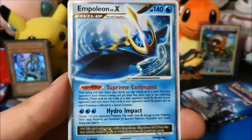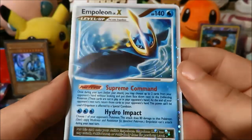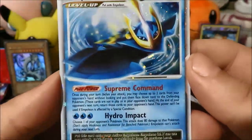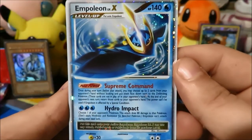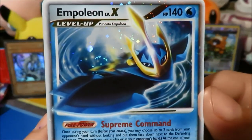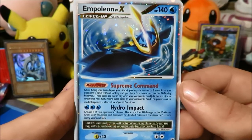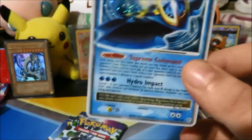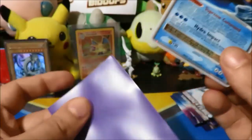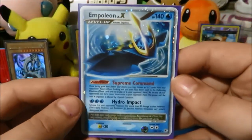Three more packs to go. I don't think these packs are weighed because we did pull pretty good stuff in the first part, but we'll find out as we continue opening. It could be a cool opening or it could be the worst opening ever — you never know. We start things off with a Cleffa, Meditite, Glameow, Chingling, a Metal Energy, and a Goldeen with that great artwork we saw earlier.